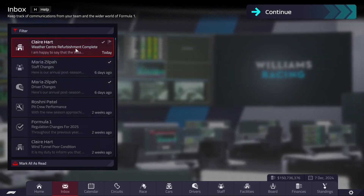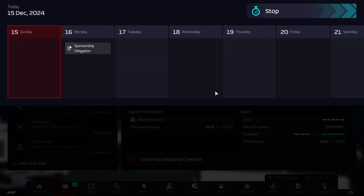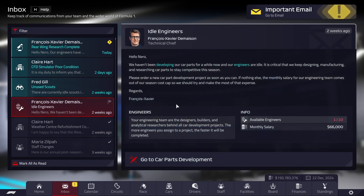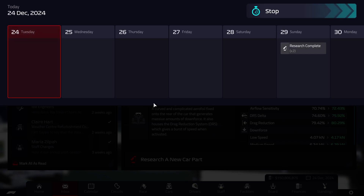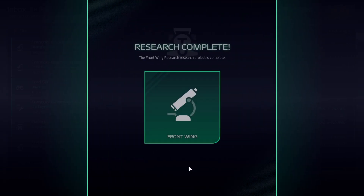Refurbishment of the weather center completed — I do like to keep that building, it's the most important one. Although I wish they had changed weather information in the game. What I've seen in '23, it gives more information but not the expected water levels — just whether it's going to be between two to four millimeters. Railing research is complete. I can't really research anything else just a few days before the end of the season. The other two researchers are going to be done here — the underfloor and then the front wing.